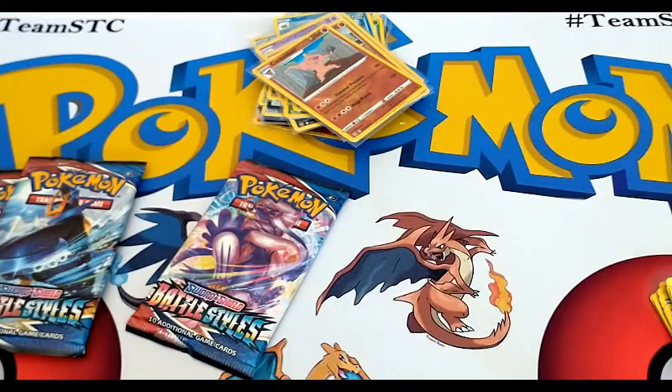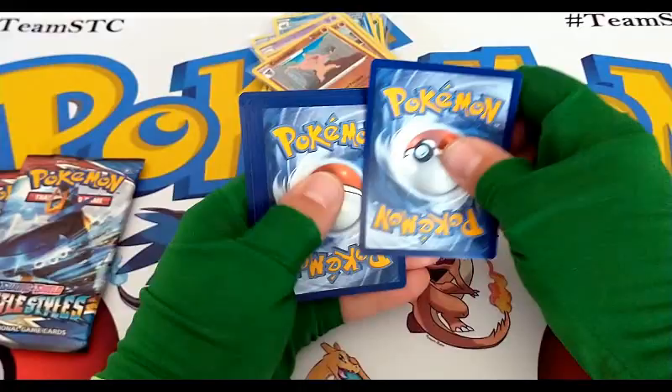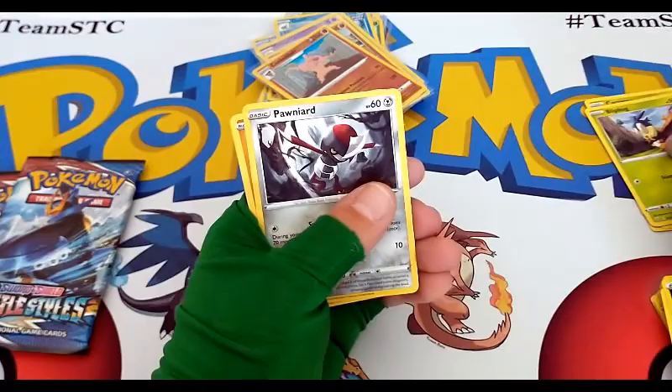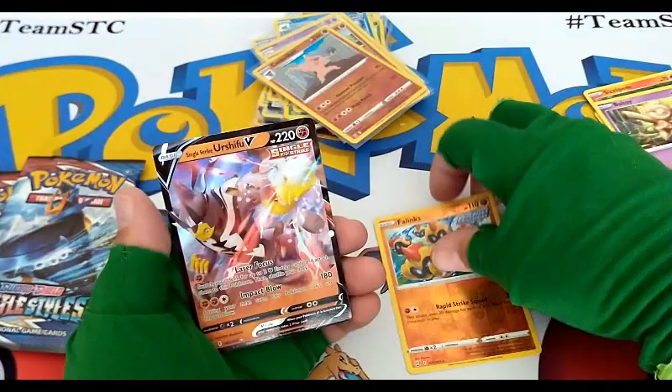Three packs left in this booster box opening. Darkness Energy, Proudant, Drilbur, Cat Turn, Butterfree, Ponyard, Mankey, Scolipede, Baltoy — a reverse rare of a Phanpy Rapid Strike and in our rare spot we have a Single Strike Urshifu V card — ultra rare! Very nice, awesome pull, and we got that reverse rare with it in the same pack.